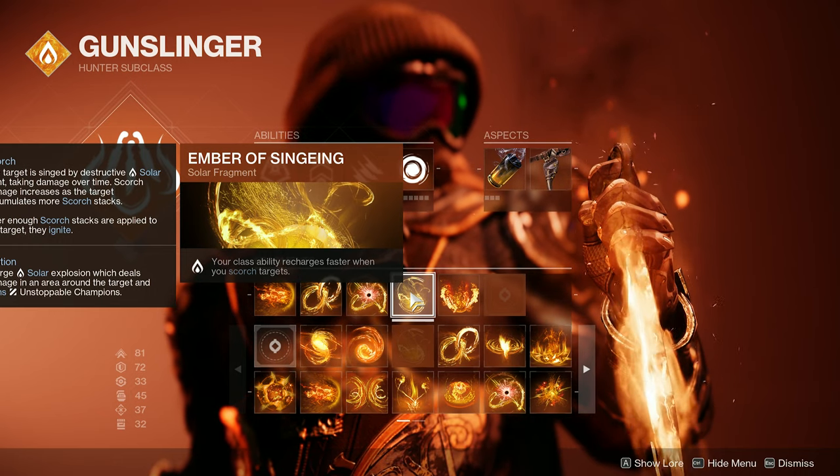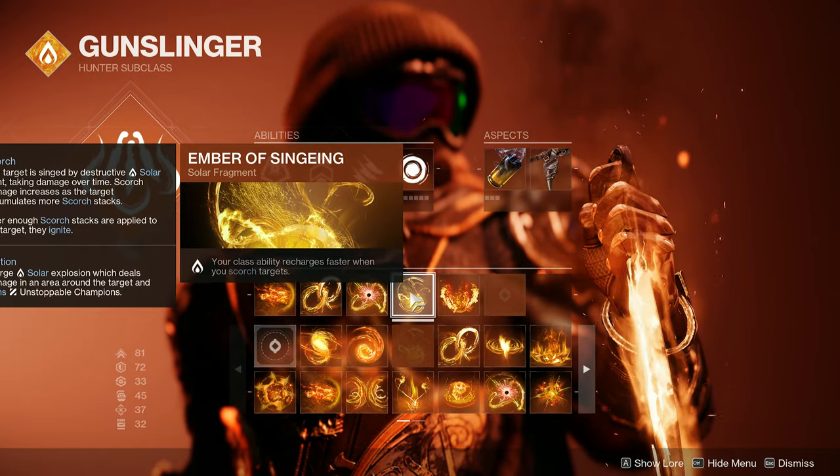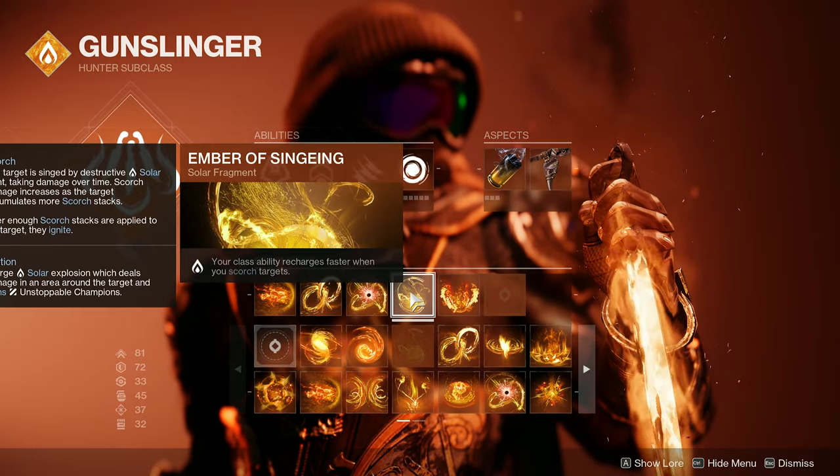These rotations work by themselves as well, but by using it on the solar subclass and having Ember of Singeing on, you can draw a grenade to get your dodge back up for at least 20 seconds of Wraithmetal.